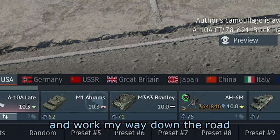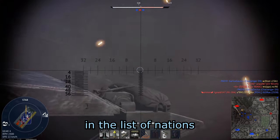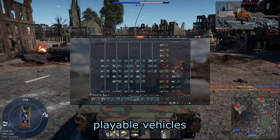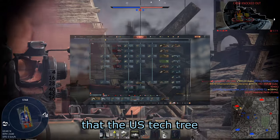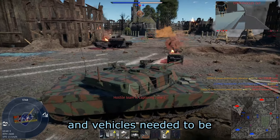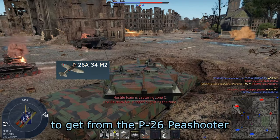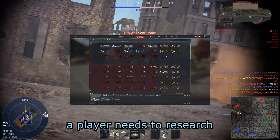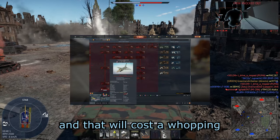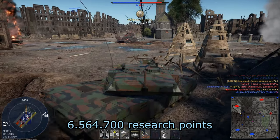I'll start from the US and work my way down. USA — the first country in the list of nations in War Thunder. I counted a total of 372 playable vehicles, ranging from tanks to aircraft to ships. I calculated how many research points and vehicles are needed to get from the P-26 Peashooter to the F-16 Fighting Falcon. A player needs to research and purchase 60 aircraft to get to the F-16.